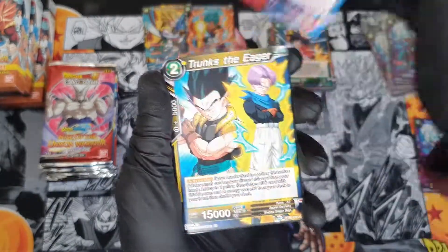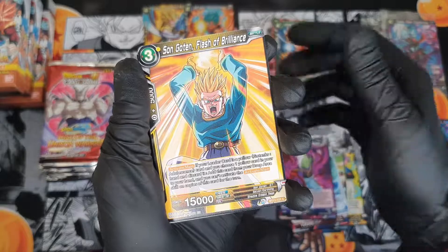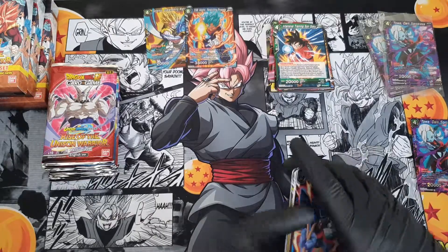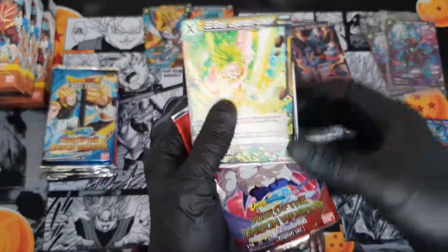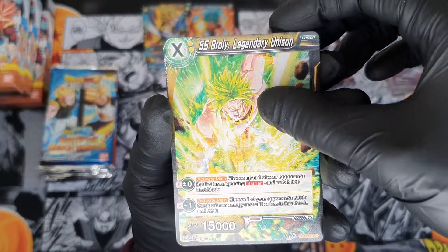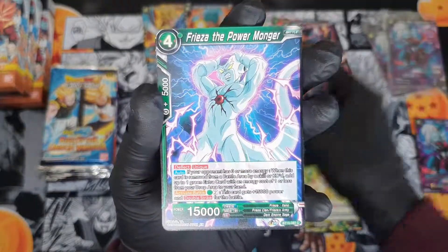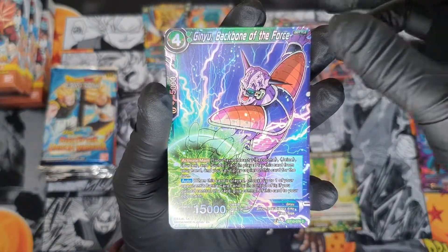So we got Freezer, Trunks, Mai, Oolong, Absolute Confidence Zamasu, Goten, Demigra, Goldon Technique Chain, Oolong common. And a regular rare. That's nice — Super Saiyan Broly Legendary Unison, I like that. Time Bullet, Super Saiyan 2 Trunks, Shu, Son Goku, Ox King, Frieza, Giru, Ginyu, Son Goten — and a common Ginyu.